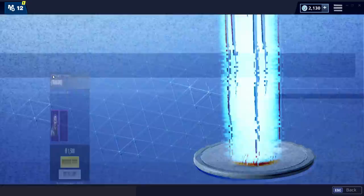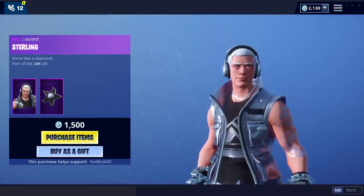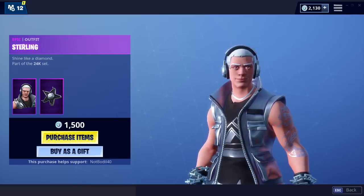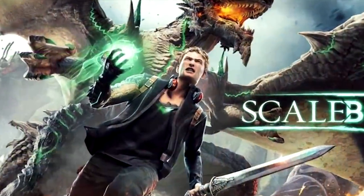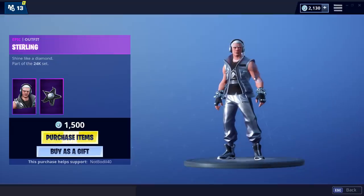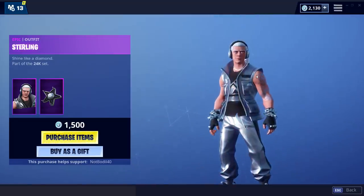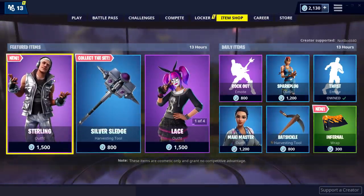Also in today's item shop we got a brand new skin. This one was not leaked at all, which is actually really interesting to see. It kind of looks like Dante from Dante's Inferno, or also the unreleased Microsoft game Scalebound — it even has the headphones. The main character in that game was supposed to have headphones, so that skin looks like it was taken from Microsoft's idea. But it's actually a cool skin; not many people enjoy it, so if you guys like it, make sure to grab it.